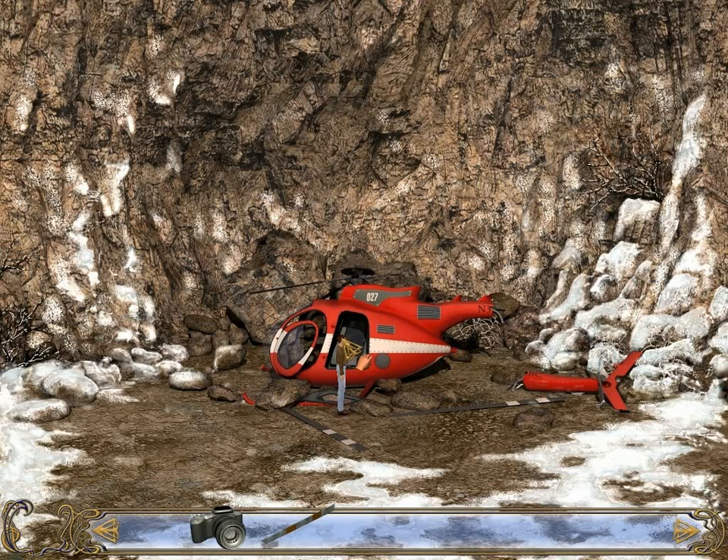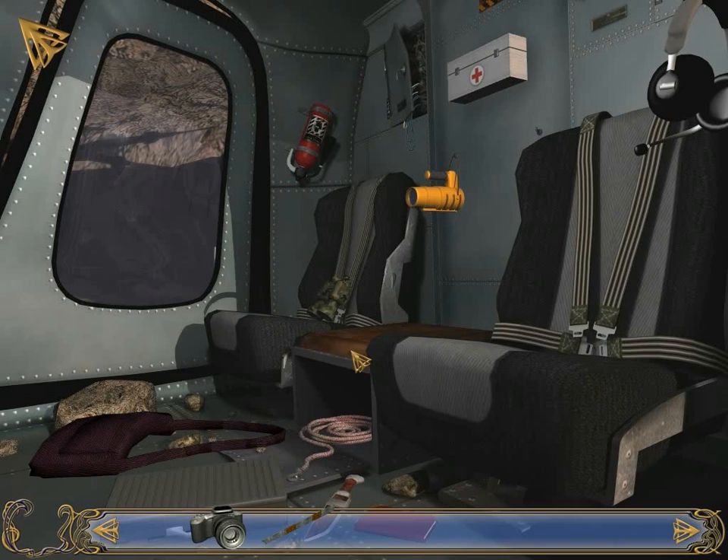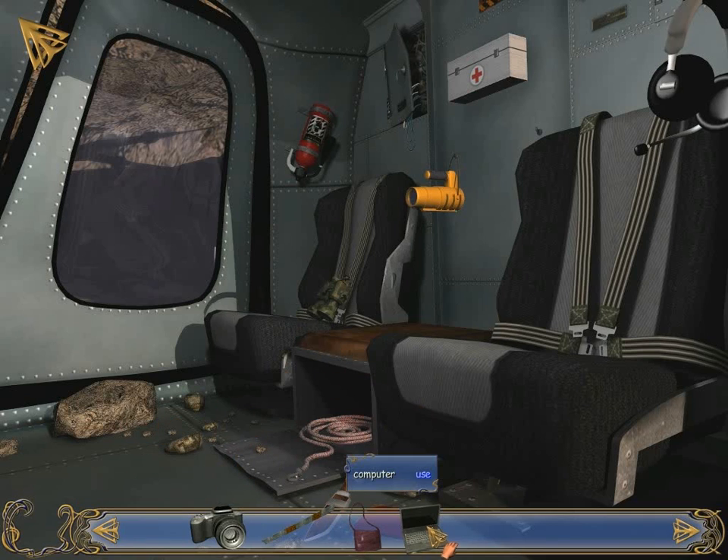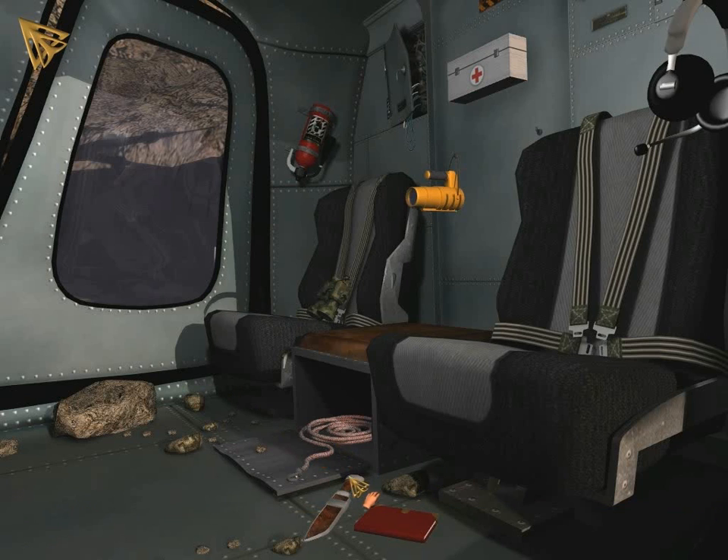Yes, it will fall off unceremoniously, and we still have the helicopter blade — there's clearly more work for it to do. In here is a very obvious item, so let's grab it. And a suitcase, which is actually a laptop, I think. Yes it is! A knife! Some rope! We can't take the binoculars — those would be too useful! We can't take the book, or that, for some reason.